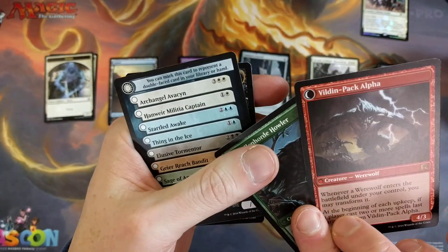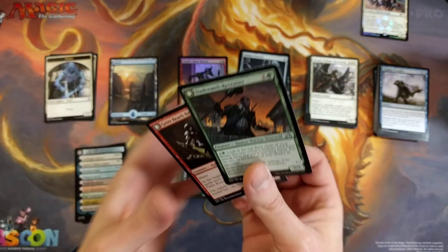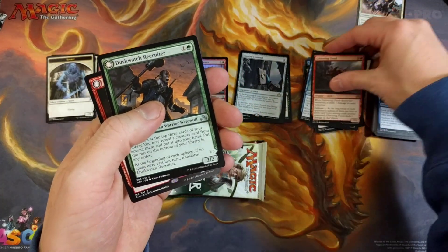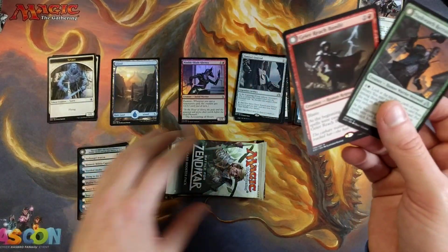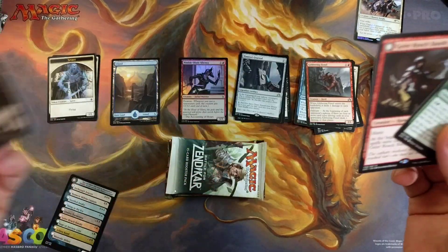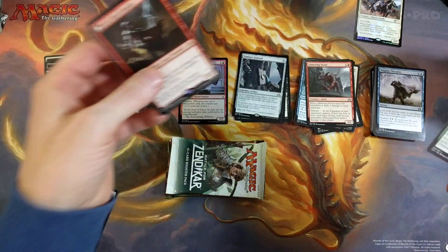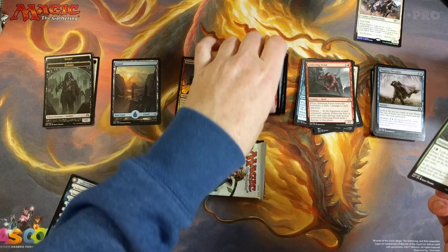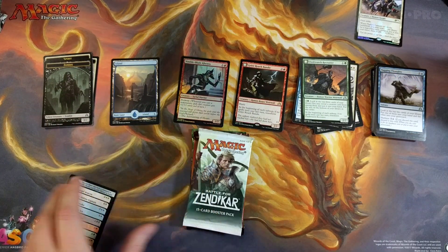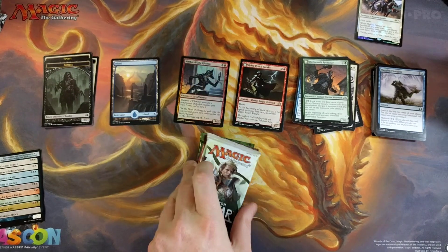So we got two flip cards and a rare — we got four uncommons and two rares?! Holy crap! That's nuts, that's not supposed to happen. And a zombie token. I knew something was weird about that. That is really cool — neither of these are worth that much, but that's just not common to happen. That is an anomaly right there. We, together, have witnessed something special. That is amazing.